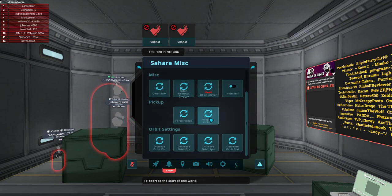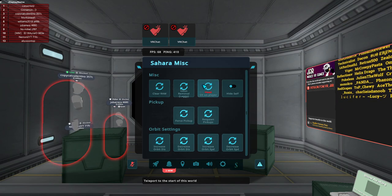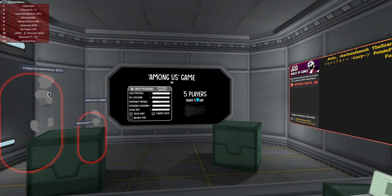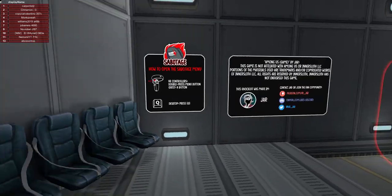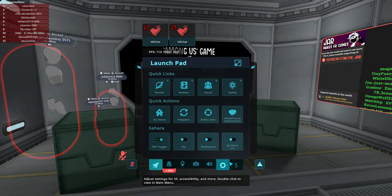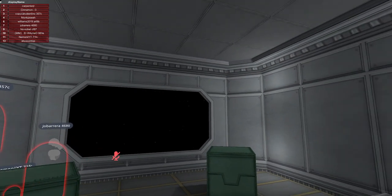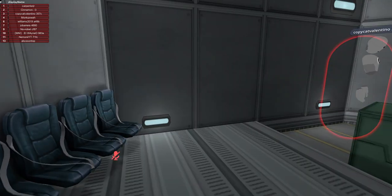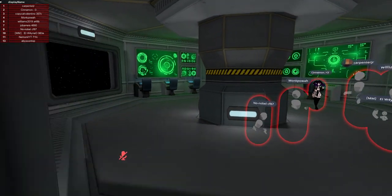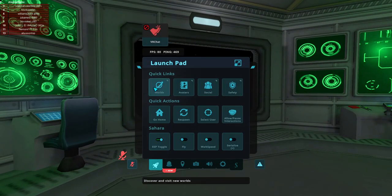Here in MISC, we got a bunch of features like force pickup, respawn pickup, and Udon removal. So if you're in a world that has a bunch of Udon and you don't need it, you can get rid of it — just go in here. You can see everything Udon-related has been wiped out. You can see that a computer spawned too because that was powered by Udon. Everything powered by Udon is now gone.